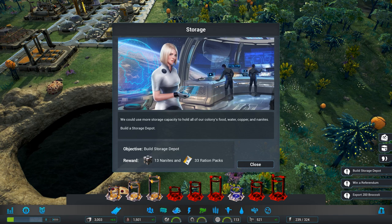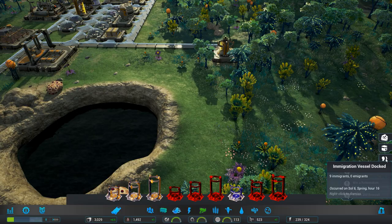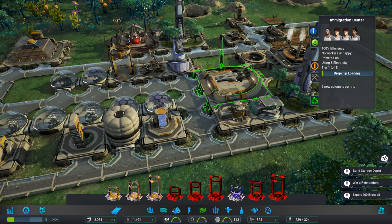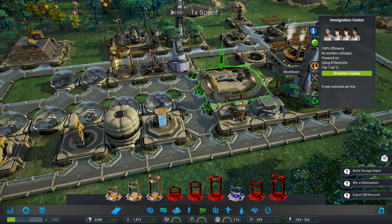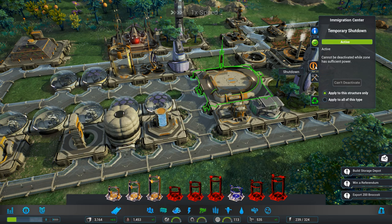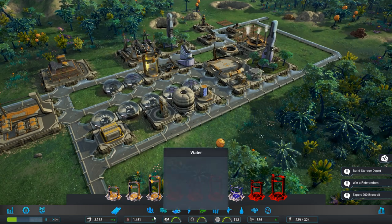Immigration is available. We could use more storage capacity to hold our food — build a storage depot for ration packs and nanites. We got this immigration vessel docked — I think I want to turn that off. The immigration center is loading up; we're going to shut it down as soon as this is done. There it goes, ascending — goodbye spaceship. Shut it down, apply to that structure only. We don't want any more people right now until we can get some more stuff set up.